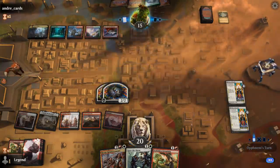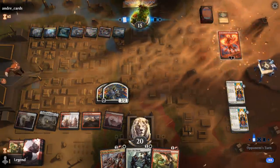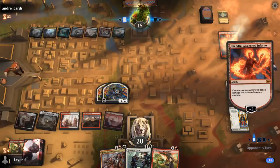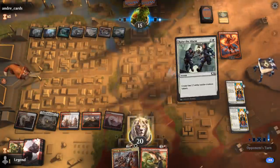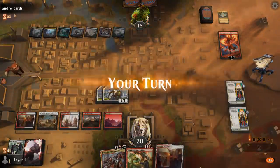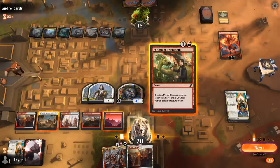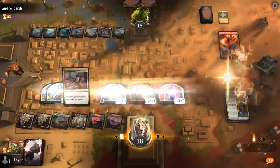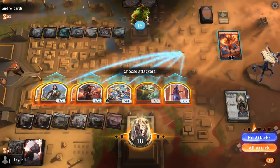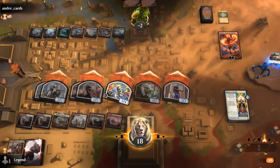Opponent has a lot of mana and Chandra, Awakened Inferno can wipe the board here, although we should be able to finish her off with an end-of-turn Raise the Alarm into Reinforcements. Do we have enough for lethal with Forbidden Friendship into Reinforcements? Yeah, this looks pretty lethal. Despite two sweeper effects we still managed to get there. On to the next one.